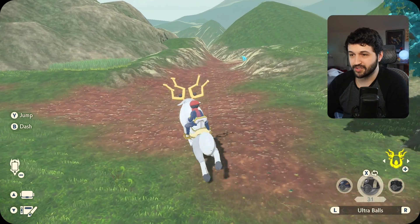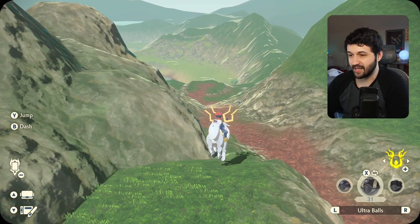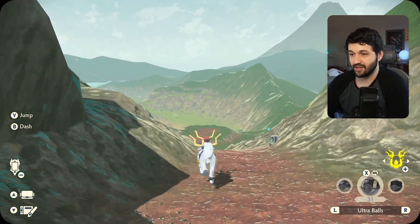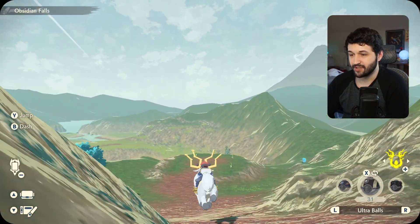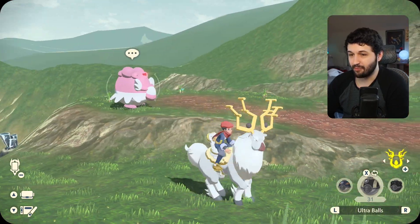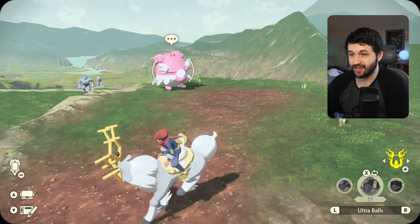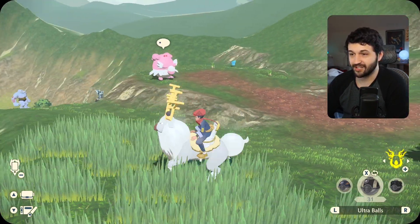Just as another little bonus tip, you can also run all the way down this path over here, and right here in the middle you'll see an Alpha Blissey. So if you want to try to get an absolute monster on your team — just an absolute shield early on in the game — go for it and see if you can catch it.